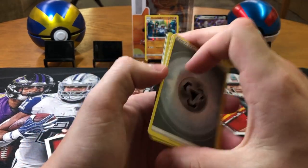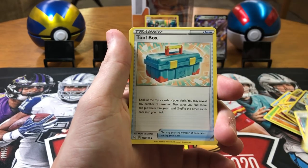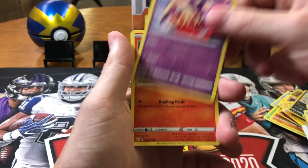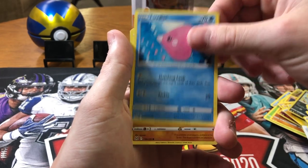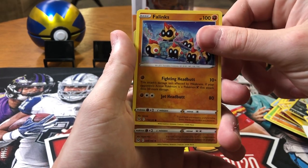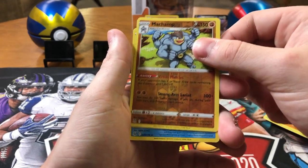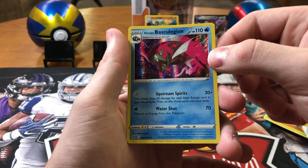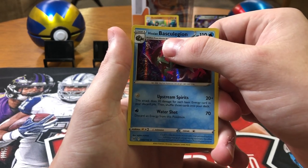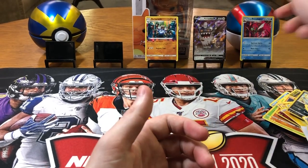Alright, we're due. Steel, Klefki — Colress's Experiment, Jynx, Litwick, Oddish, Luvdisc, Fletchling, Machamp — reverse holo rare, and a Basculegion. Pretty interesting name there.